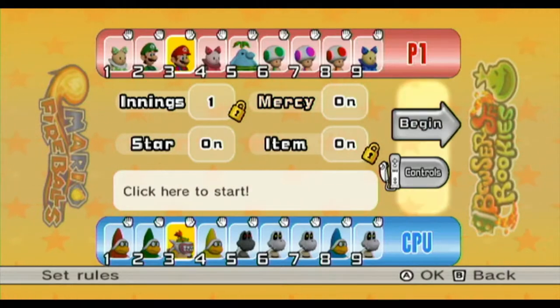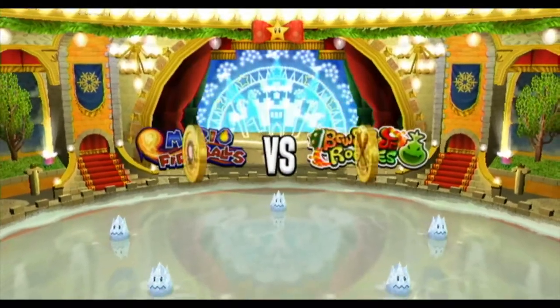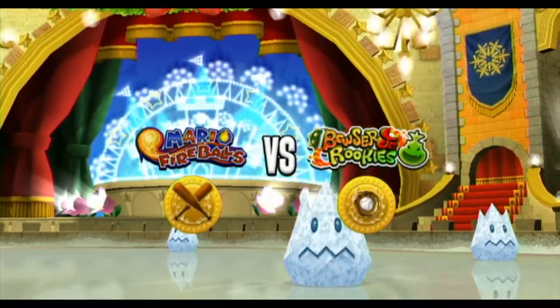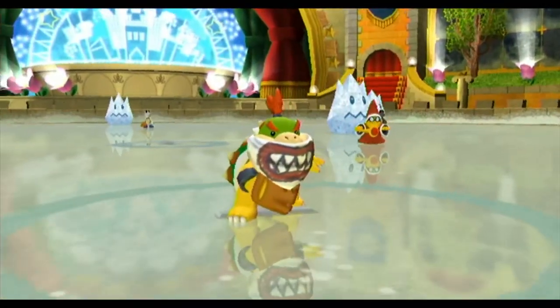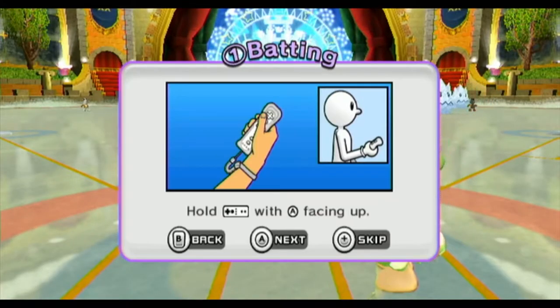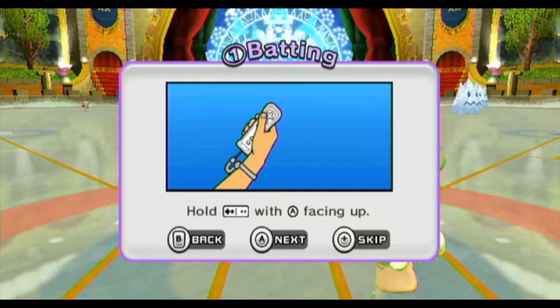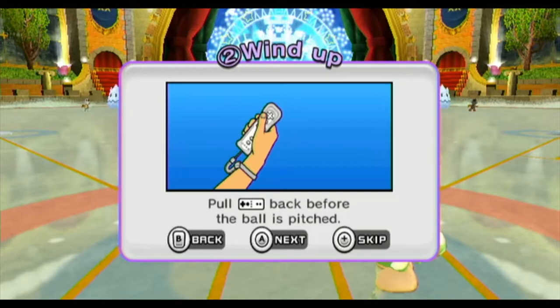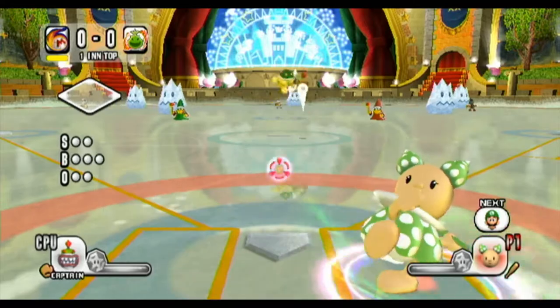And one thing — have Mercy turned on. Items are turned on as well. I don't think we have much items. And I turned on the Mercy Rule. What the Mercy Rule is — if you get 10 over what the other team has, and by the end of the inning the opponent does not score a point, then they just forfeit the match. Anyway, I do not need practice. I've been playing this game for a good 20 years.